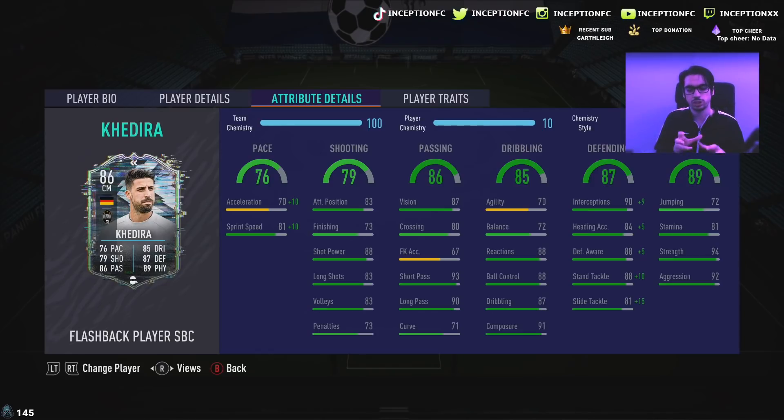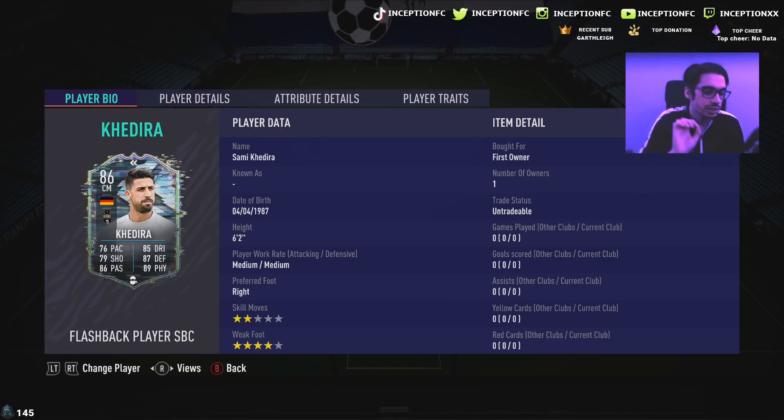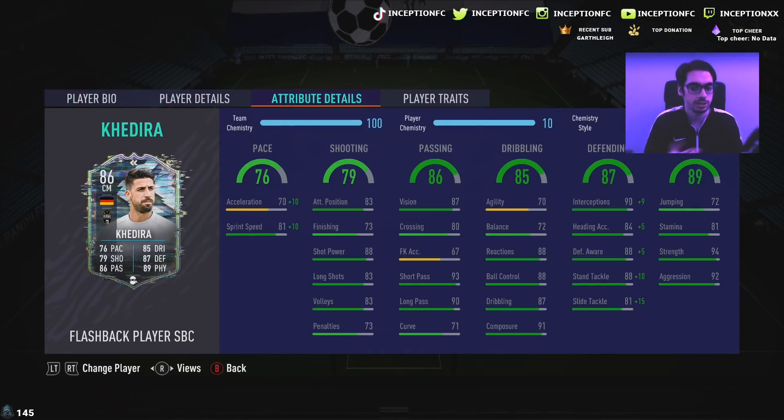Those shooting capabilities would have been kind of cool had his dribbling stats been a little bit better. At 70 agility and 72 balance, it's going to affect the card a little bit because of the 6-foot-2 height and body type. But we're going to see what's up with this card because he could surprise me. He's got 88 shot power and 83 long shots with 91 composure, which is really nice. For base card stats on passing, his passing actually looks pretty nice as well — 93 short passing with 90 long passing on 91 composure. So this guy is not really going to feel too much pressure; the pressure will mostly come from his dribbling not being crazy high.